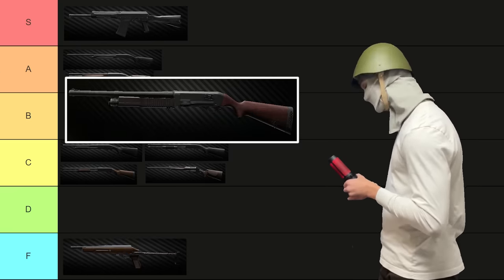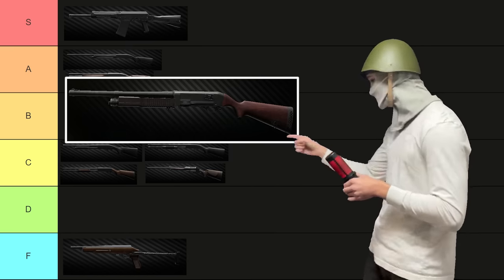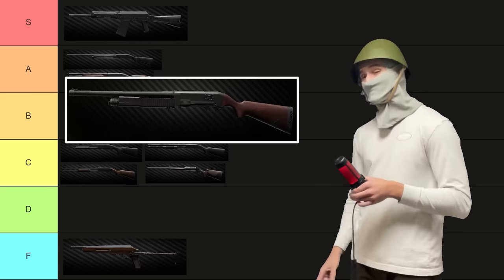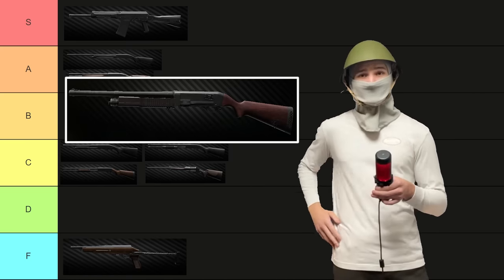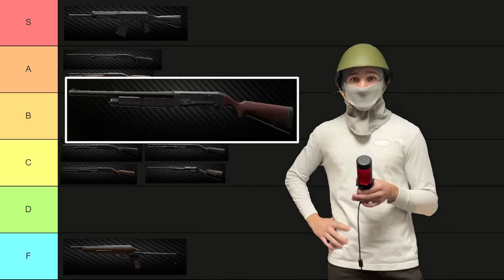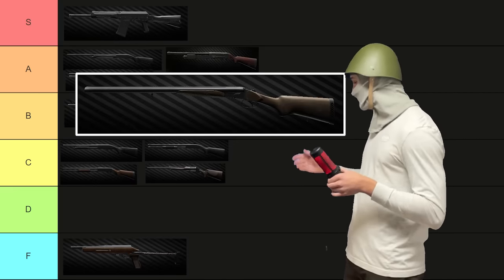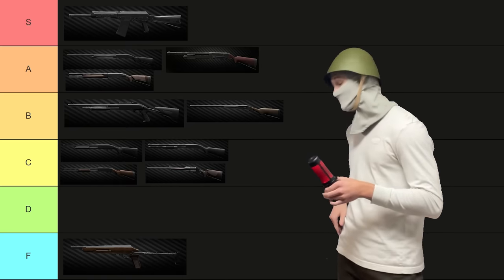The KS-23 — good God, I am so glad this thing is not a common sight anymore. When it was first added, you couldn't play Factory. There was a 90% chance you were just going to get flashbanged or your kneecap was going to get blown off. Nowadays it's not at all a common sight, which is really good. Despite this, it'll still send your kneecaps to a different area code, so it's still a solid A tier. The double barrel — I love it as a meme weapon and it's okay as a budget weapon. I'm going to put it into B tier.